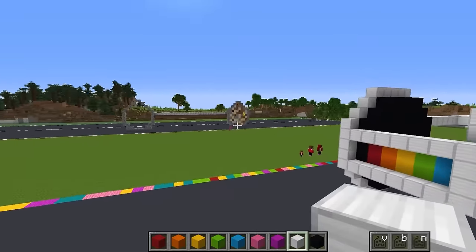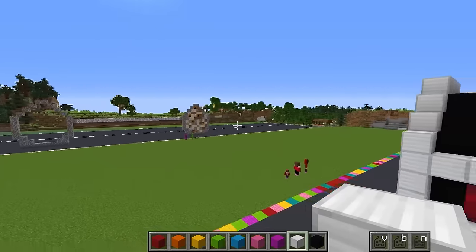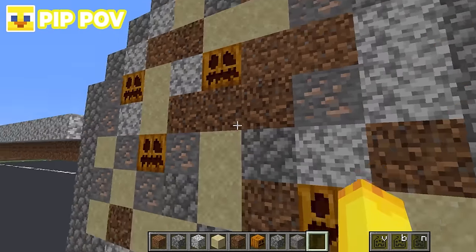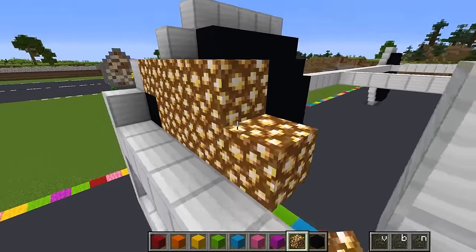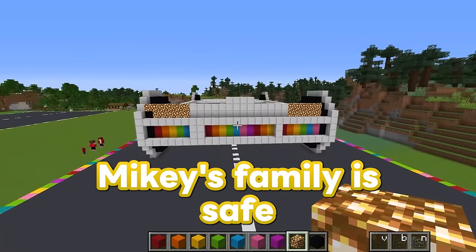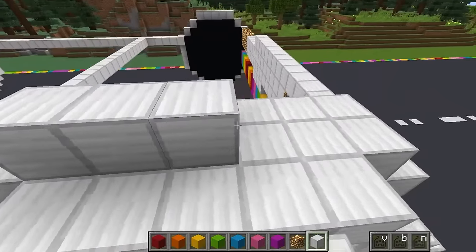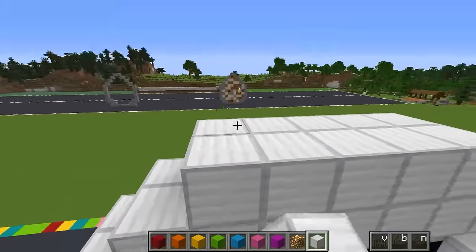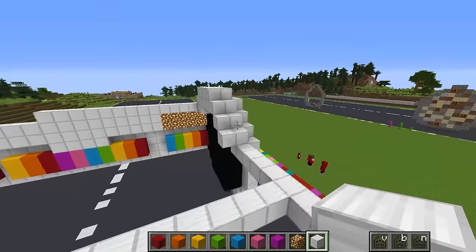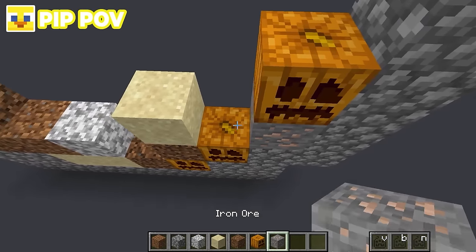Pip, does your car even have any safety precautions like a bumper or suspensions? I don't need safety designs, Louis. I'm going cheap on this design. I have pumpkins, dirt, iron ore, sand. Pip, are you building your car out of extremely cheap materials? You know you cannot put a price on safety, right? Mikey's family is safe with me. You're only adding a lot of safety because JJ's family is in trouble. Well, I guess you are some kind of bird, so you could just fly away from a scene of an accident. As we are humans, we can't get away from that as easily. And that's why ducks like me are pro and you're a noob. Pip, you'll regret saying that once you see my final build.